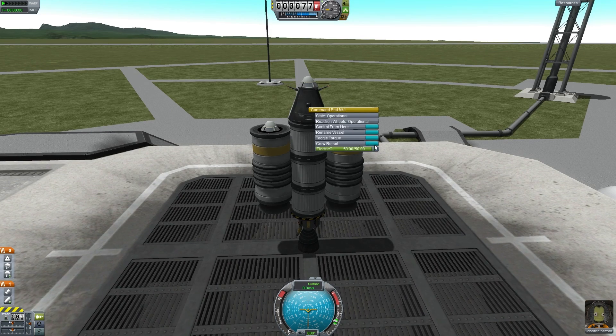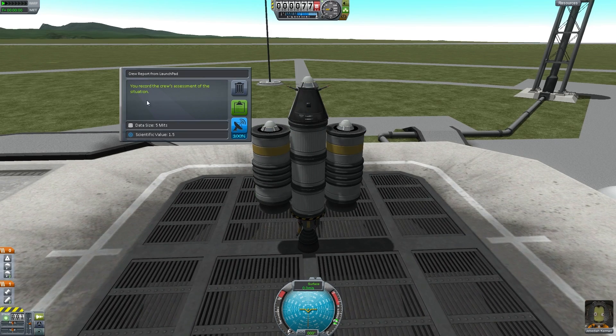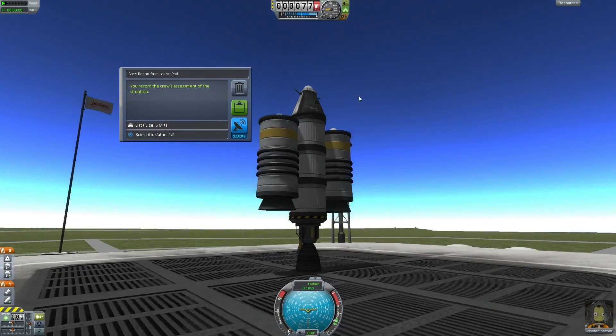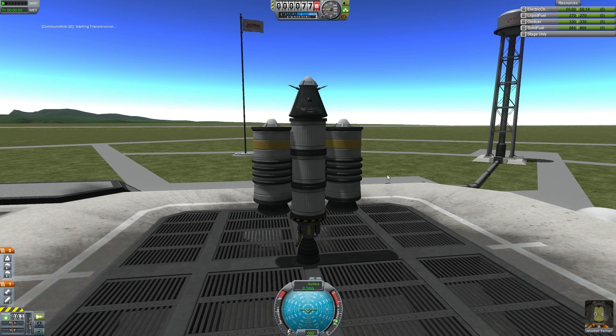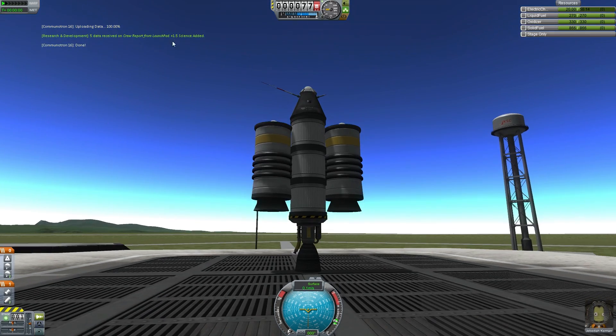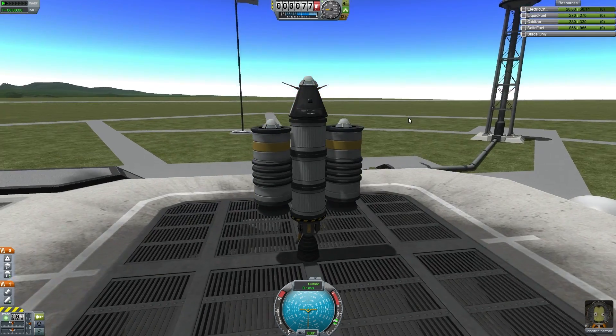First things first, let's get a crew report and see what's going on on the ground. We record our launch stage assessment — that's 1.5 science, which is pretty nice. We're gonna transmit that immediately. And we still have plenty of electric charge to spare. That was 1.5 science just added immediately.